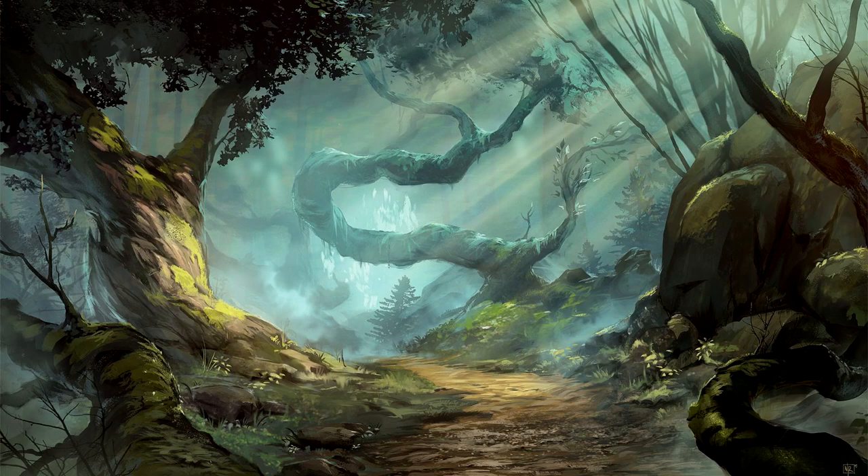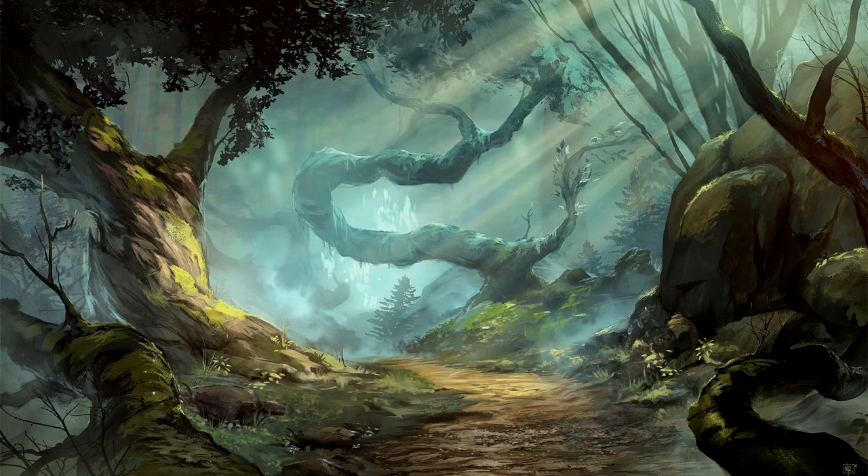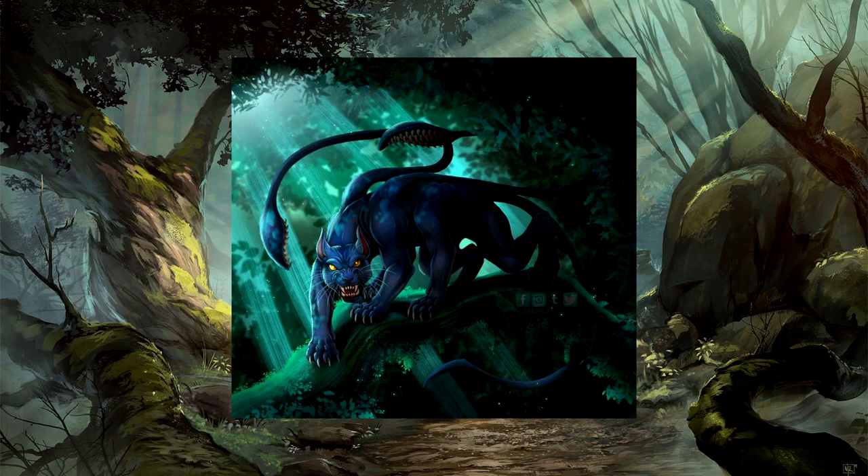Another variant is the umbral displacer beast, which exists mainly in the plane of shadows but has on occasion been seen on the material plane. Even though displacer beasts are primal hunters and predators, they're also killers and enjoy the chase, sometimes killing just for sport rather than food. When they hunt for sport they will play with their prey, keeping them alive and slowly whittling away at them. Once they've slain their prey, they use their strong tentacles to wrap around the corpse and drag it to a remote location to eat in peace.